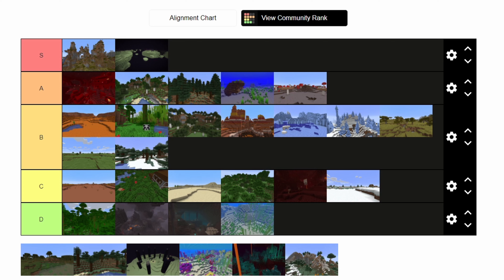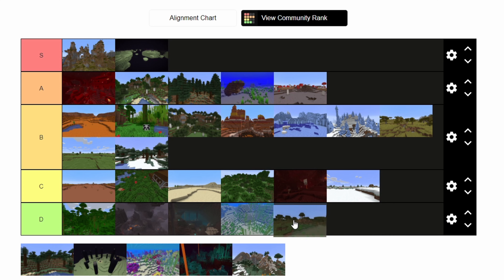And possibly the worst overworld biome in the game — I think it's the only biome I've never built anything in. It's the swamp biome. It's a D tier. There's no debating it — it's the worst of the worst for overworld biomes.